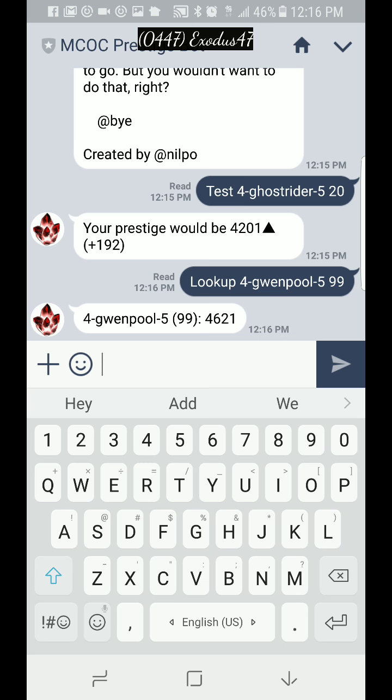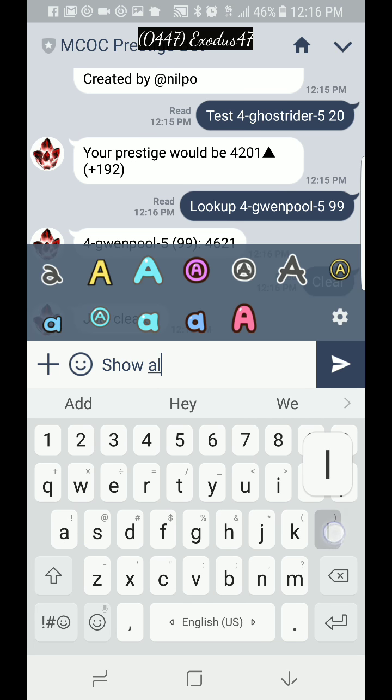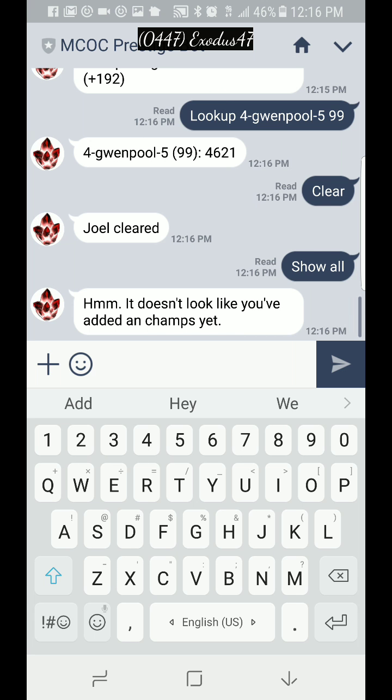Pretty simple to use. If you want to clear your whole list, just type 'clear' and boom, it clears everything. If you hit 'show all' it's not going to have anything there. Pretty simple to use — if you need more help just let me know and I'll make another video. Hopefully you guys understood.